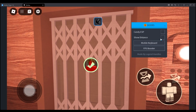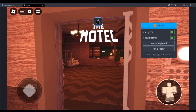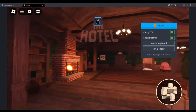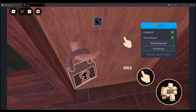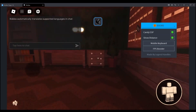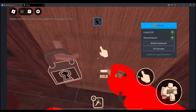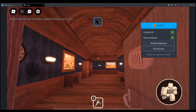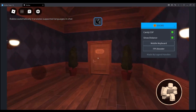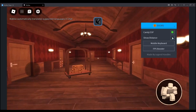Here you can see the distance, and here you have Candy ESP — you know what that means. With Candy ESP, you can see the candy behind walls and doors whenever you're trying to collect them. Right here you can go ahead and farm candies because you can see them through walls and everything, and you can see the distance to these candies.